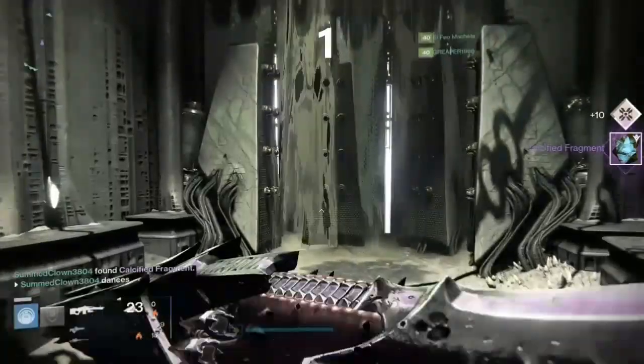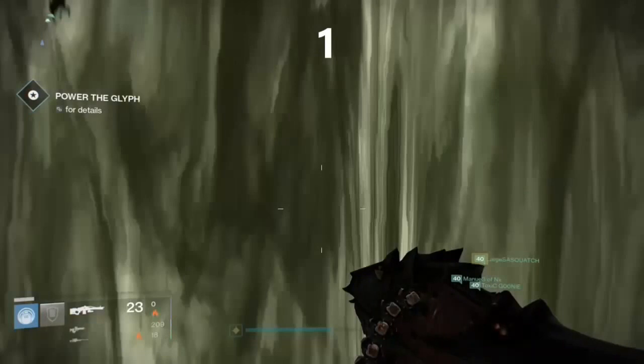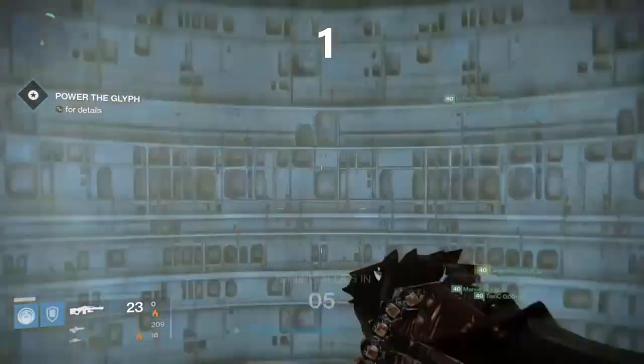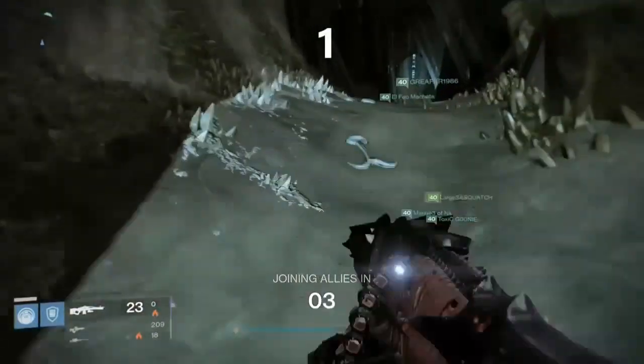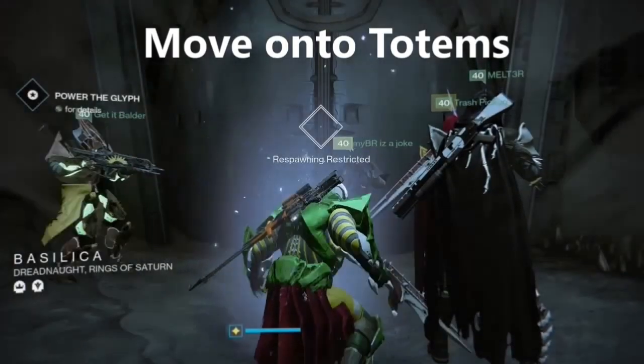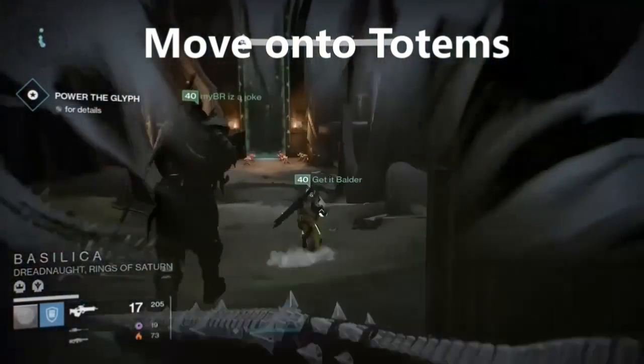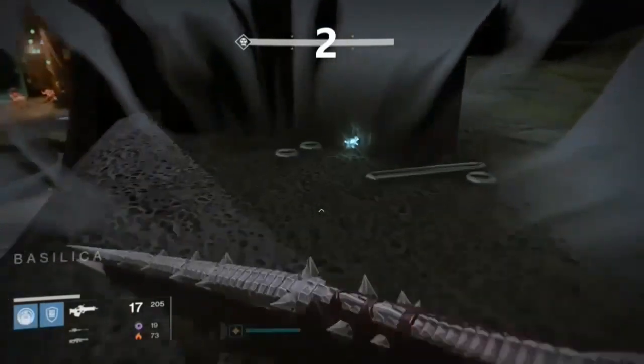Moving on to the totems checkpoint. The second fragment is just behind the door as you're entering the totems, on the right. There it is — that's number two.